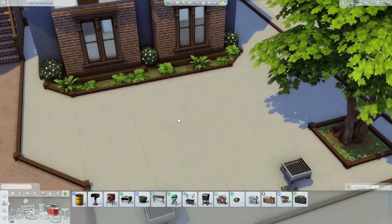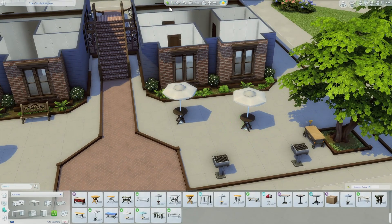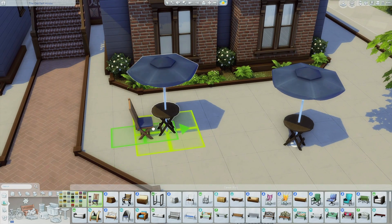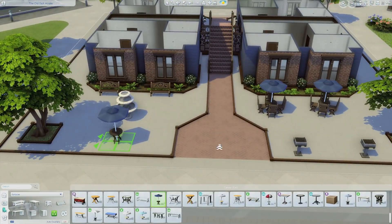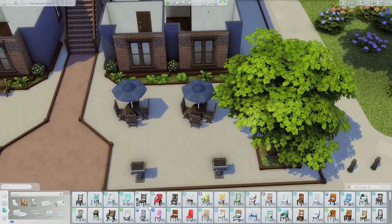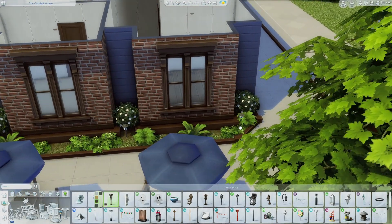On this side I'm creating a little barbecue area so people can cook out, have a cookout, and relax. I'm placing some seating with umbrellas - I believe I added like one more to the side. I didn't want it to look super crowded, so there are two full sets and then one with two chairs. I didn't want it super crowded, and I'm also adding some trash cans around that area.